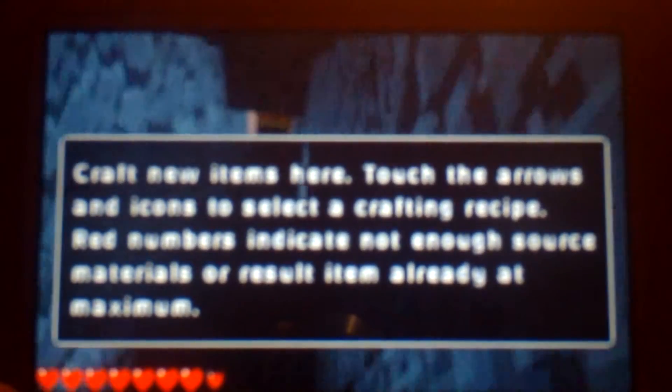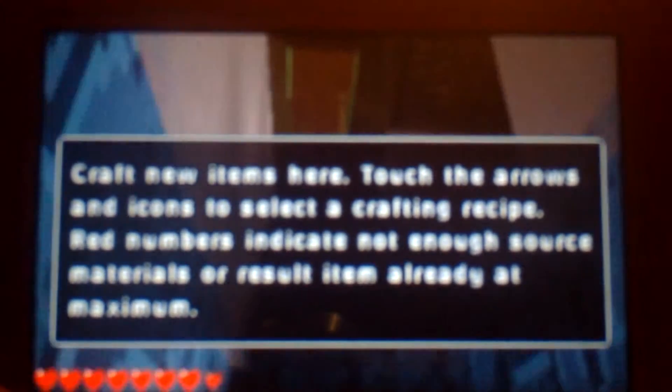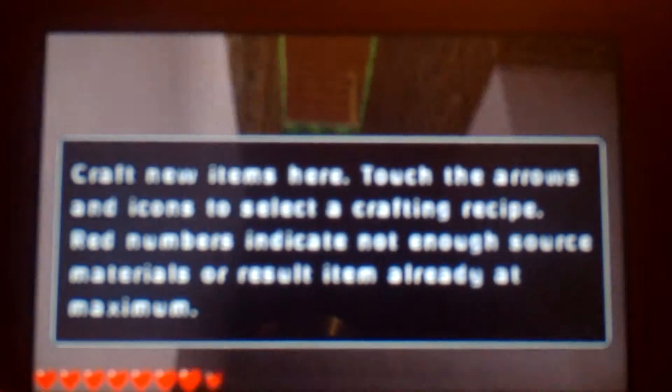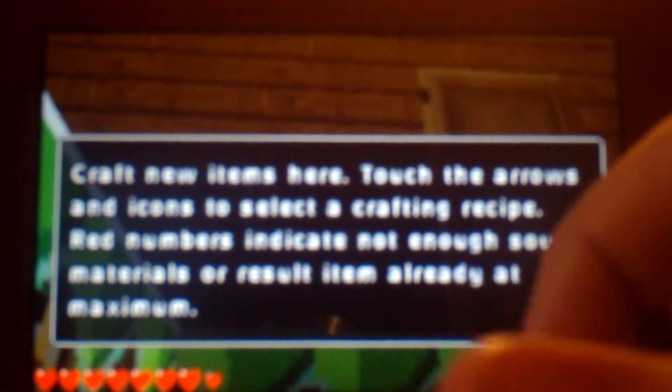Iron is way easier to find than coal for some reason — I don't know why. And there's a lot of stuff you can craft: flames, bricks, doors, blocks. And you could even make food.